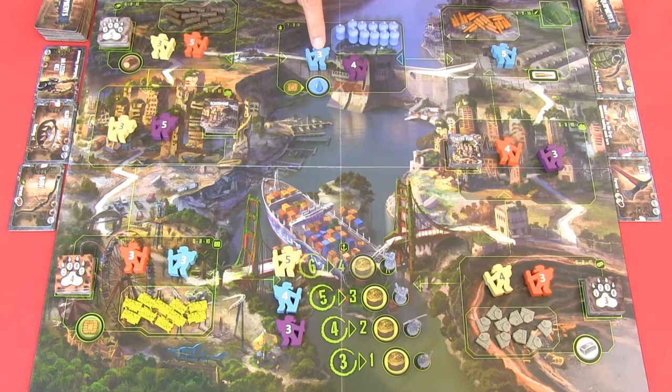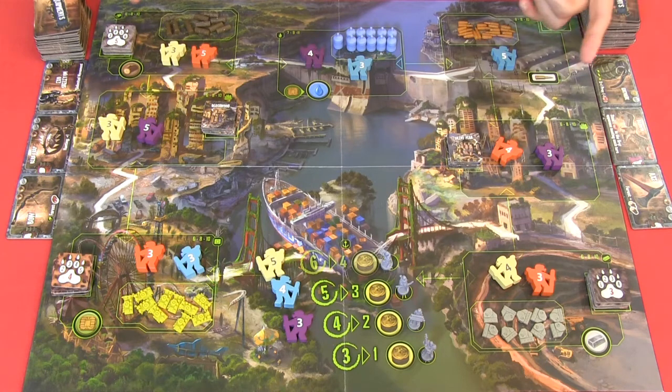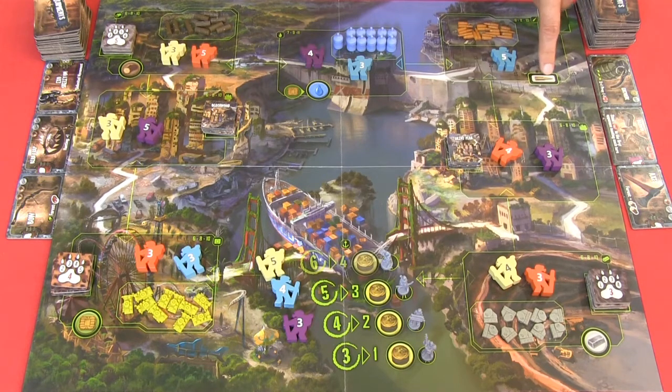You have four heroes each turn which you must activate and use, allowing you to visit four of the eight locations. At the ammunition location, one player can collect ammunition and optionally use a token to go one step down on their radioactivity level — this can only be used once per turn. At the city spaces, for each action you can take one equipment card or search the city for different items.